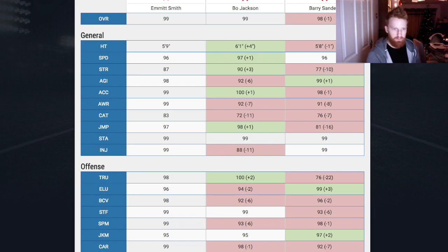Agility — Emmitt's way better. Acceleration — only one in it, not worth worrying about. Awareness is already 99 over Bo. Minus 11 catch. So obviously, out the backfield, Emmitt's going to be a much safer bet. Again, if you've got a few sort of boost players that add catch, you can boost that up a little bit.